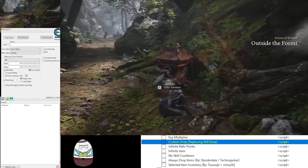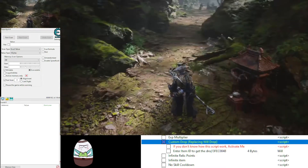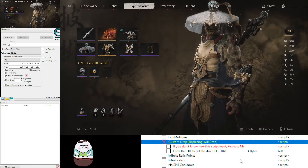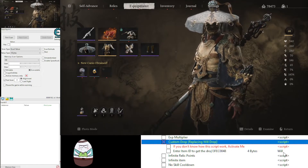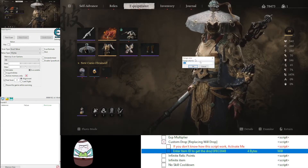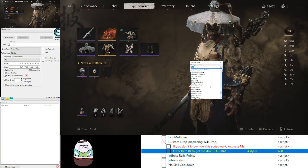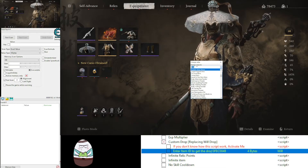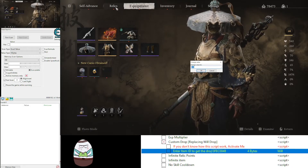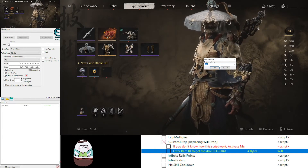Now let's activate the custom script. Whenever this script is working, whenever your money drops, it will replace it with the item that you put in here. When you double-click on that, you'll see a small window with a drop list like this, and you can see all the items you need. Most of them are there — you can type in there, you can have curios, relics, and almost everything in the game.